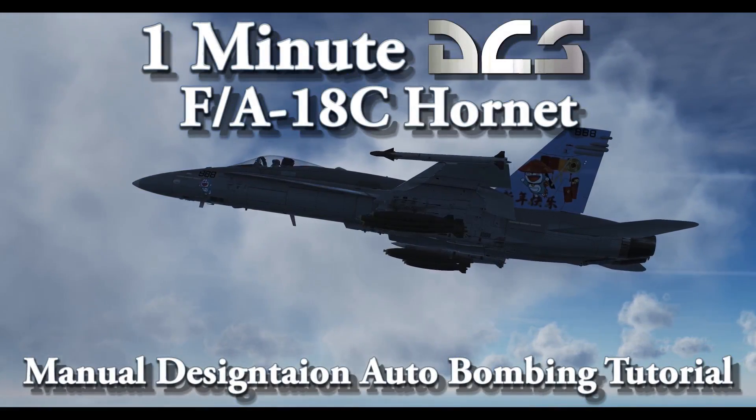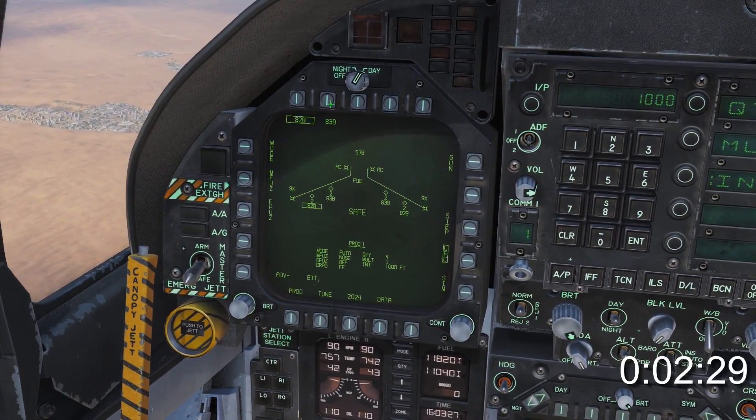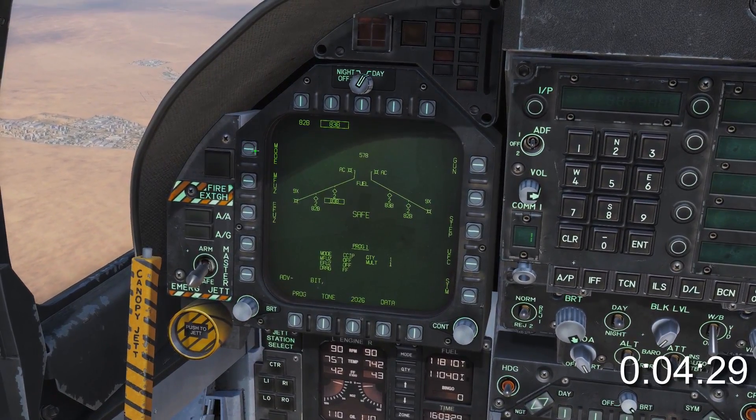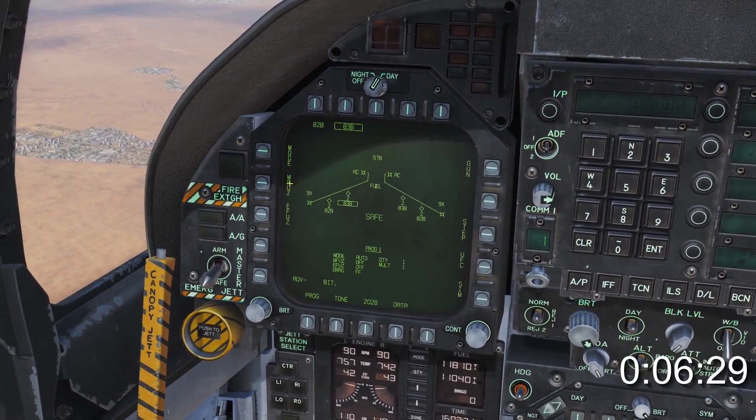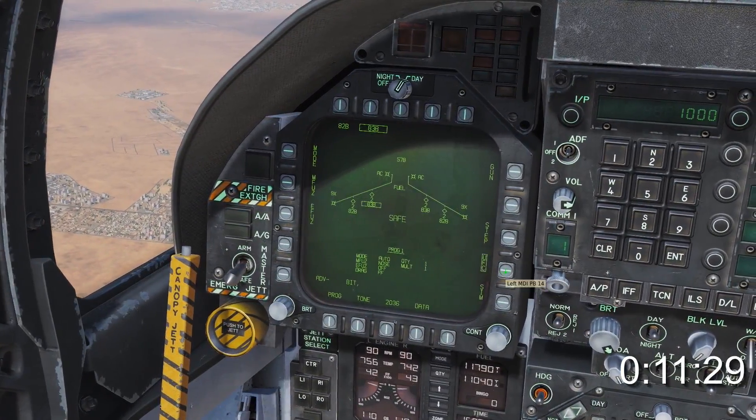This time we're covering manual designation for auto bombing. Because most of you are quite special, I'm going to recap a little. We'll be using Mark 83s, so select those from the stores page. Select mode, select auto. Select manual fusing, nose, and then select UFC.